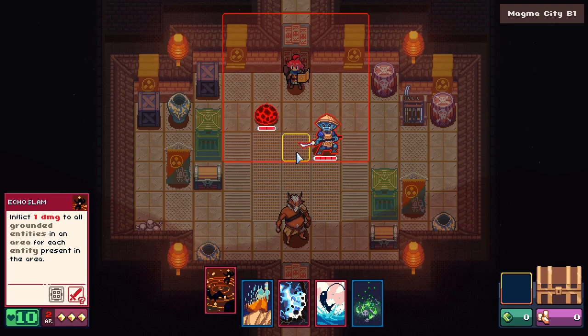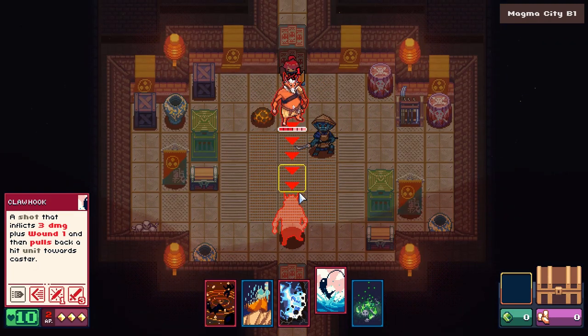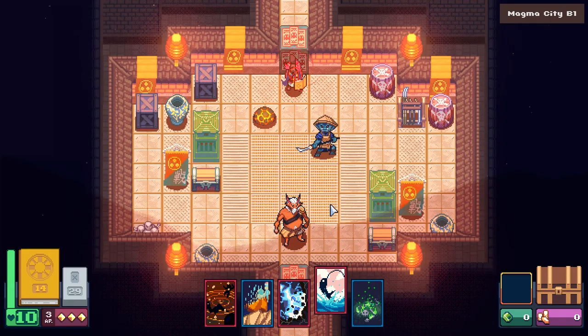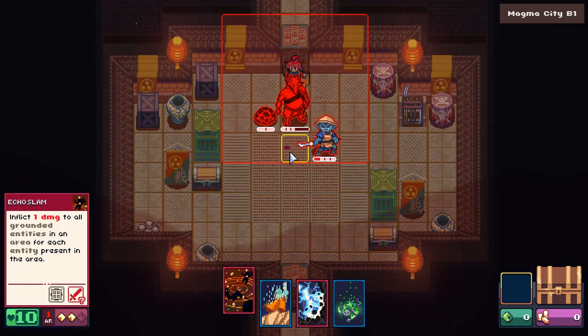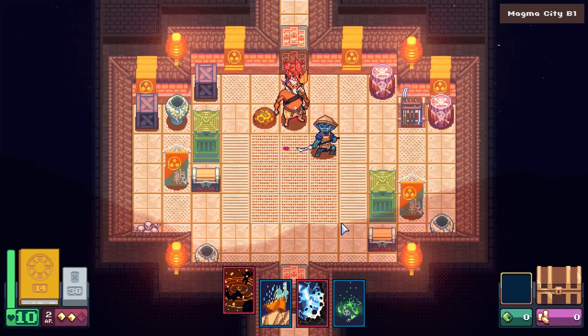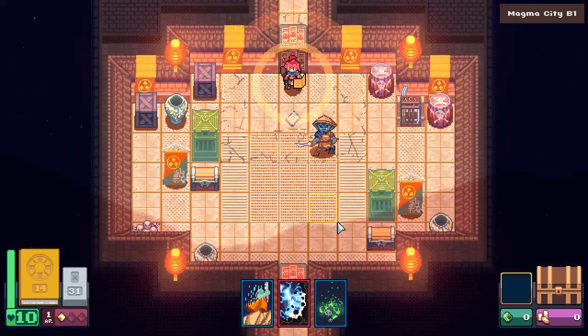This already makes me think about Fishing Hook, another card that I have in hand. It deals damage to the first enemy hit, but more importantly, it pulls the enemy closer to me. Now I'm able to combo off Echo Slam and do a huge amount of damage, finishing most of the enemies in the battle.